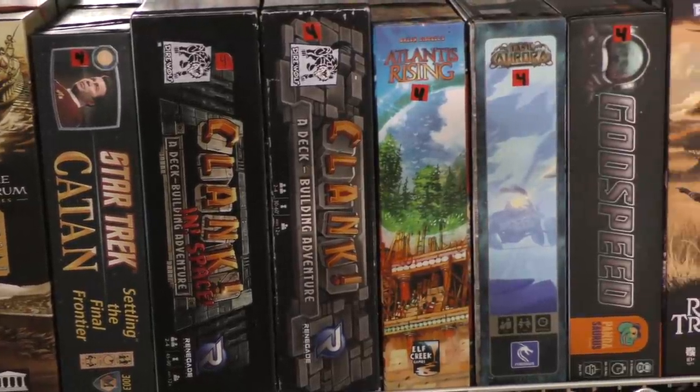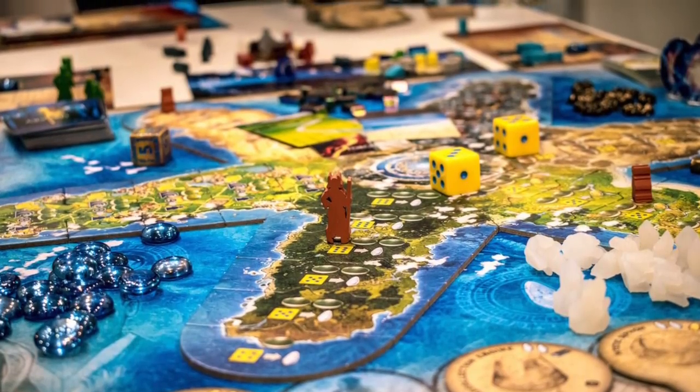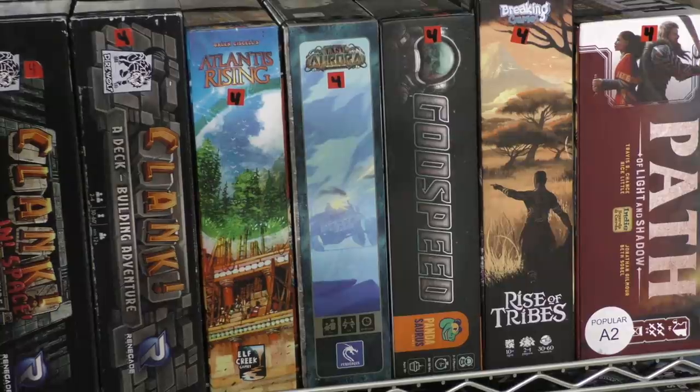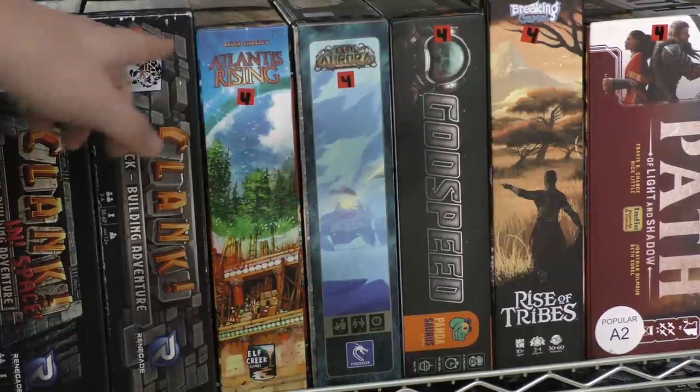Next to that we have Atlantis Rising — an excellent cooperative game, and we have a gorgeous version of it. It's just beautiful, and if you come to the library and want to play this, especially on our play mat, it's a treat.